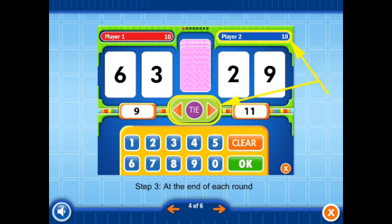Step 3. At the end of each round, the highlighted player clicks the arrow that points to the larger of the two sums. If the sums are equal, the player clicks the tie button.